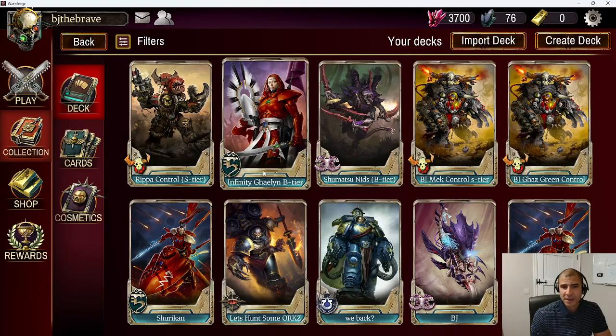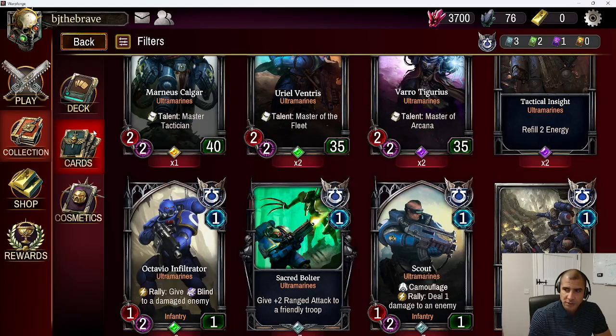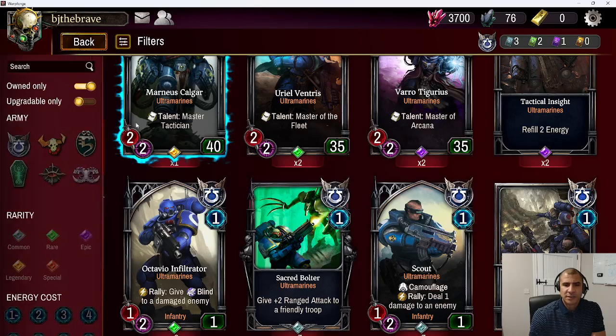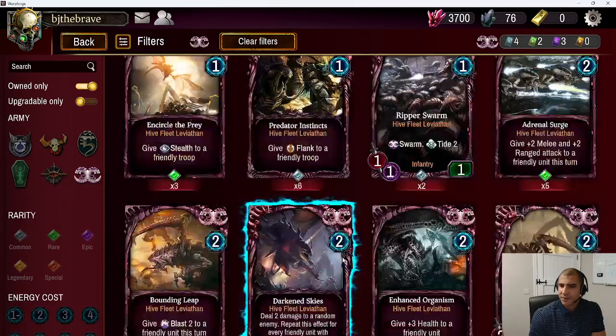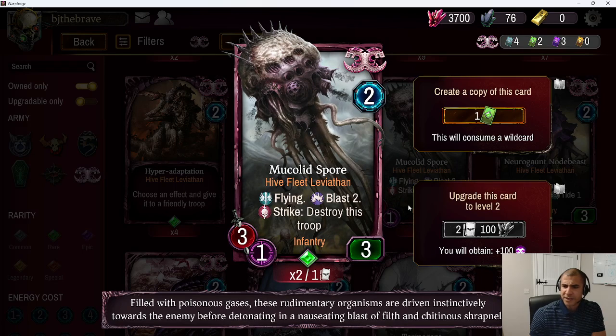Number four: Blast him. Are you actually teching and tweaking your list to the meta? If you know you're going up against Gazgul, you know you're going to run into a lot of grots. They often run the Gretchen Mob and often play out four grots on the first turn. So if we're playing, let's say, two units, you might decide to put a few tech cards in there to deal with them. Cards like the Spore — it's a flying unit, it's harder for the Orcs to deal with in the first turn or two, and it can attack and do blast two. That's a really good early way of trading with Gazgul's board.